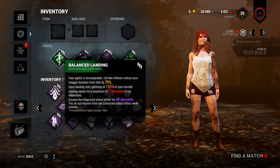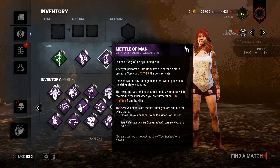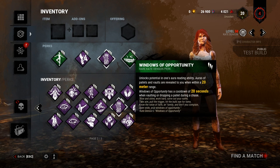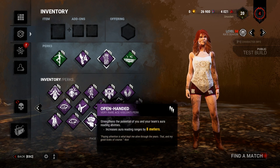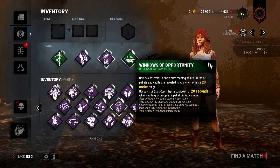My perks are Balanced Landing as my exhaustion perk, Self-Care so I can heal myself, Medal of Man so I can escape death once if I manage to activate it, and Windows of Opportunity — Kate's own perk. With this perk I can see the auras of pallets and vault locations in a 20 meter range around me. You can increase that with Open-Handed by 8 meters.